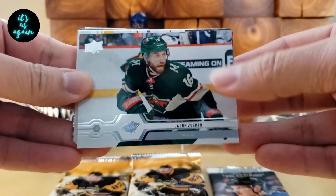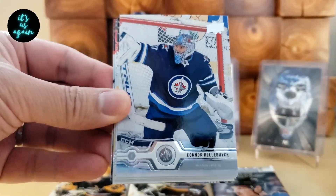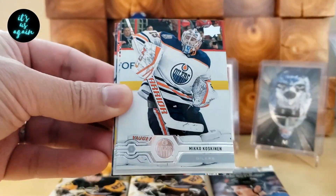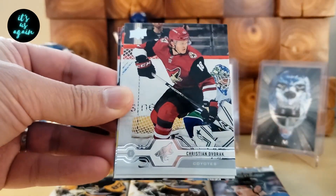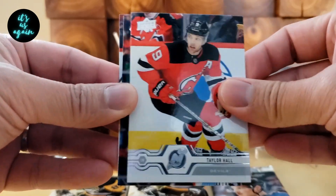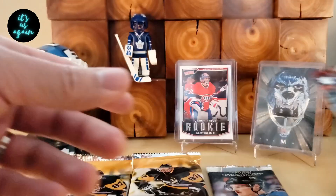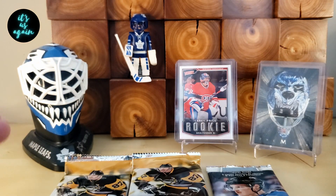Just saving the hits for last. Jason Zucker, Cam Fowler, Conor Hellebuck, Miko Koskinen, Christian Dvorak, Taylor Hall, Jonathan Taze, and Elias Pedersen. Okay, so that's four base packs.